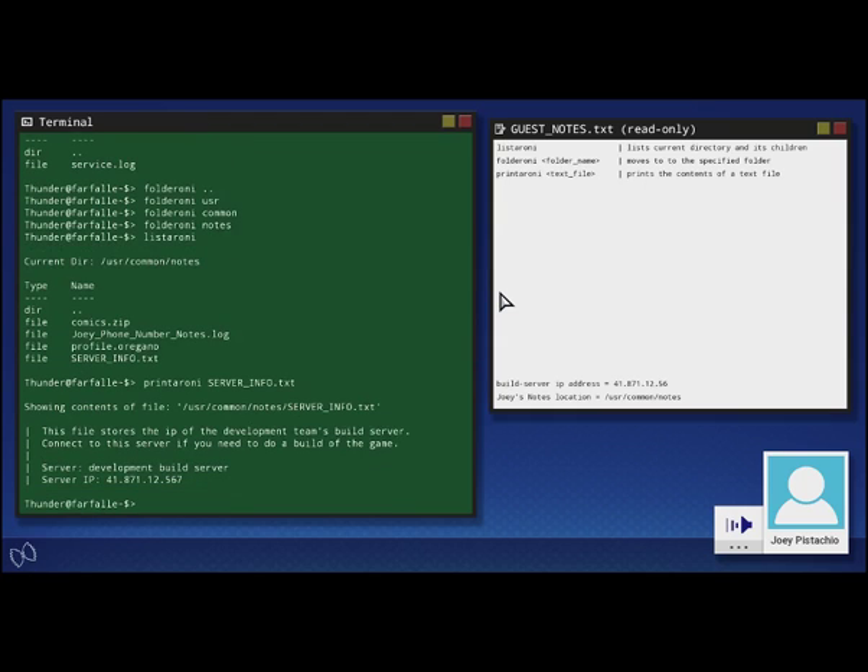Ah, there we go. That's the IP address of the development server. I'll add it to your readme so you don't forget it. Now I'm going to teach you a new command. This lets you access other Farfalle machines via the internet and interact with them as if you were there — basically magic, if you ask me. Not magical spaghetti girl magic, but technology magic, you know? You can connect to any unprotected server by using the command calzone, followed by the IP address of the server. You can do a calzone command regardless of the folder you're currently in. If you type in a valid IP, you'll remote calzone into it. Let's connect to the development server.